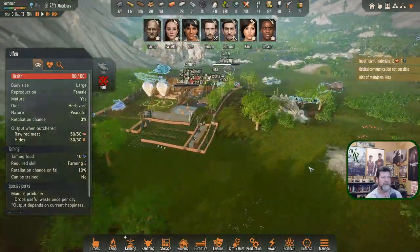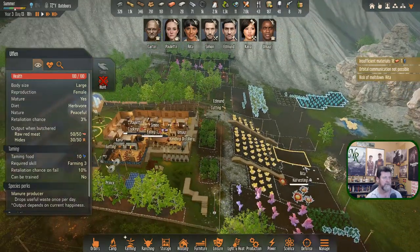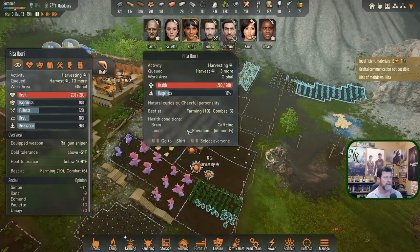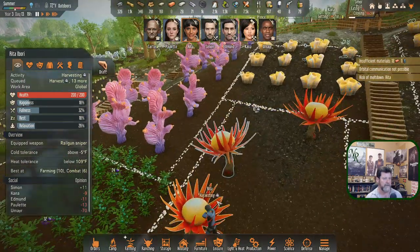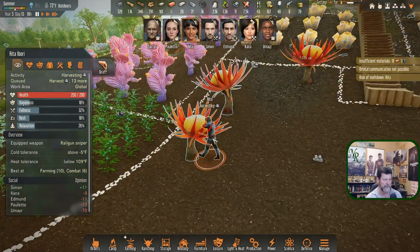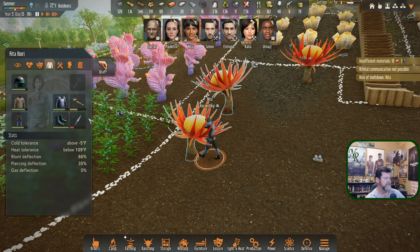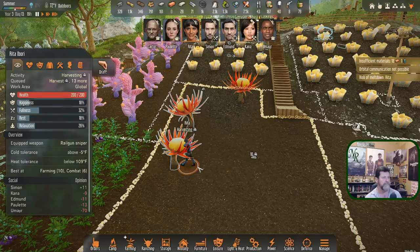Hunt, hunt — three at 50% and one at 60% as far as meat quality. So we'll set those up for hunting. Carter should get the order for a late night hunt. Edmund could do that right now — draft, undraft, and he's going to go hunt. Rita — what is with you? She has the harvesting tool symbol but I don't think she's actually carrying it. Tools are going over here now — she is melting down because she never went and got any food.